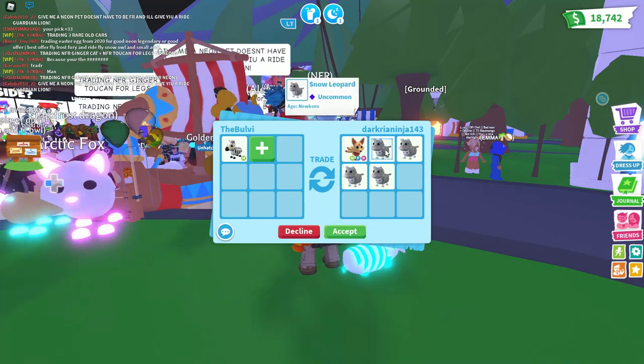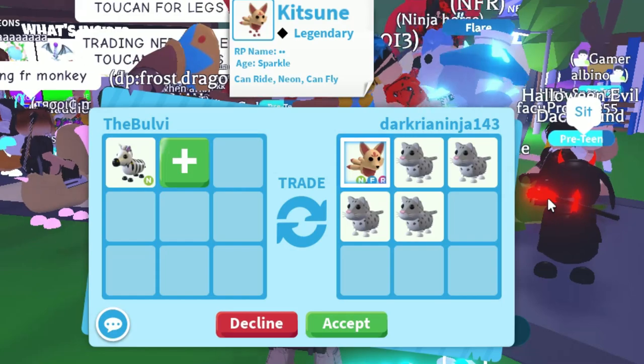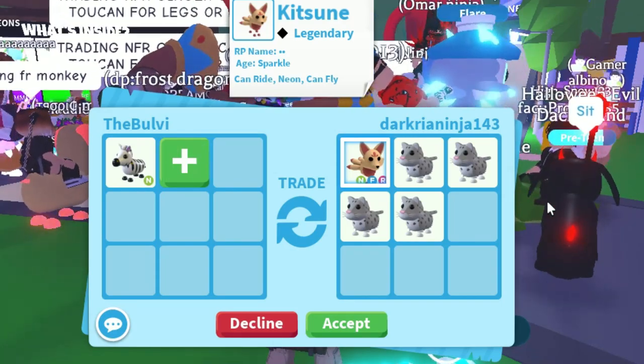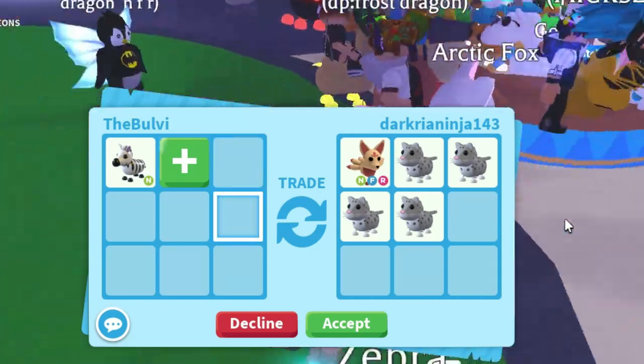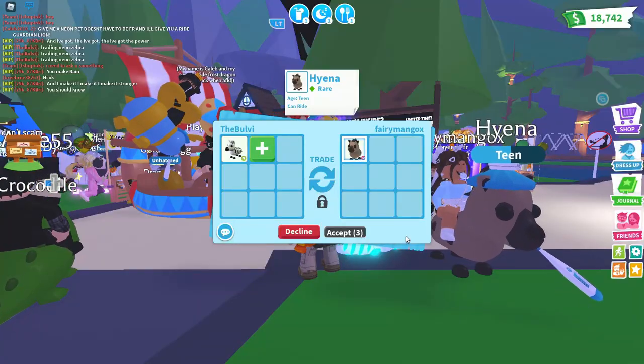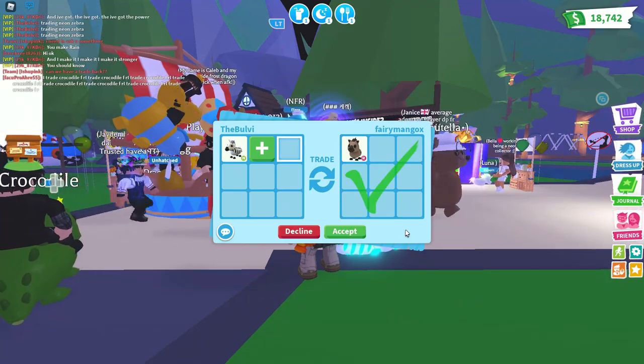DarkDanger is offering a neon katooni as well as some snow leopards that came out from the winter event. The katooni was actually one of the best legendary pets that came out, but somehow it lost quite a bit of value.